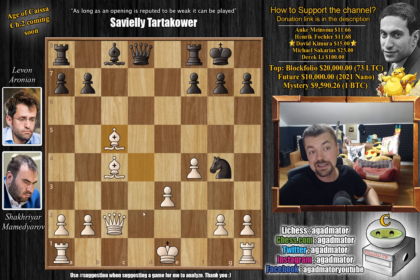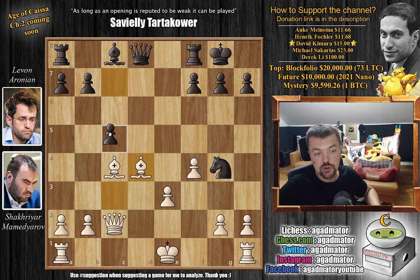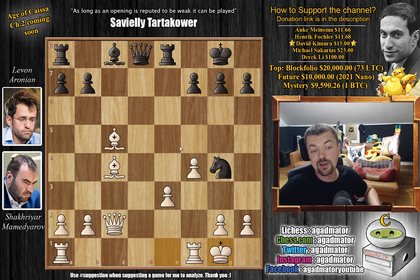So bishop captures, and now the queen covers the d1 square, preventing the king from castling queenside. That's the important part here. If you just played rook to e8 to put more pressure on this pawn, then white can even play queenside castles, and now the rook is aligned with the queen. So after bishop to d4, we have c5, bishop captures on c5, and now rook to e8. There is the threat of knight captures on e3, but also the white king cannot castle queenside.